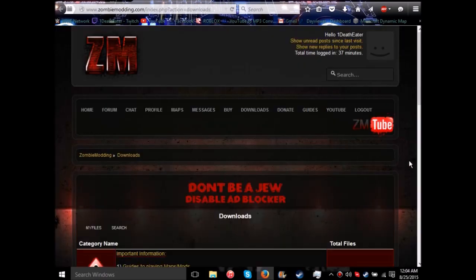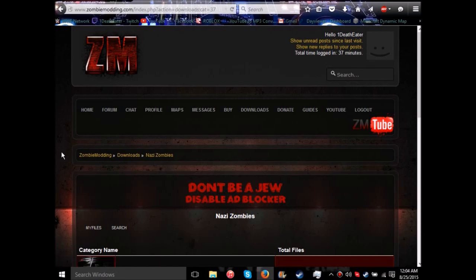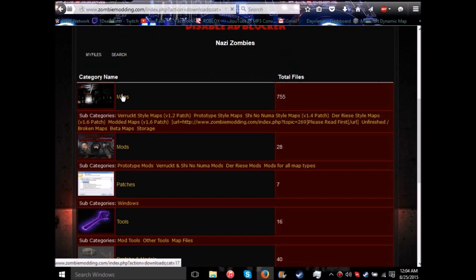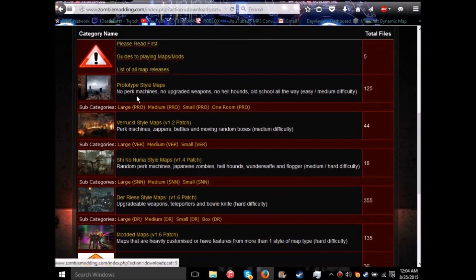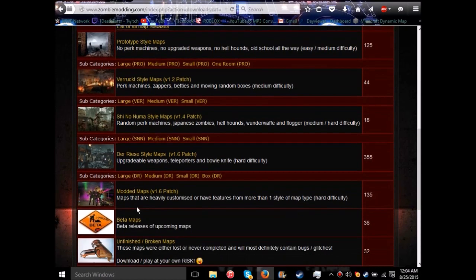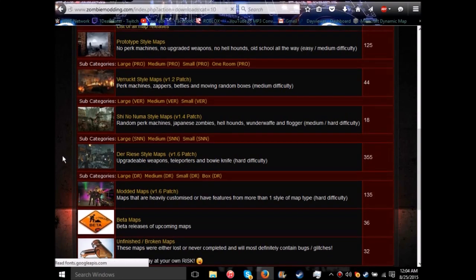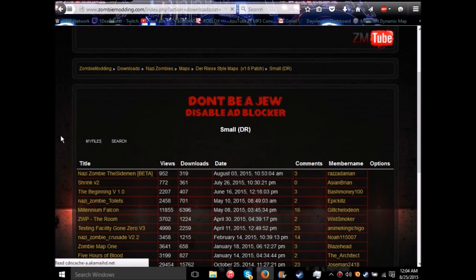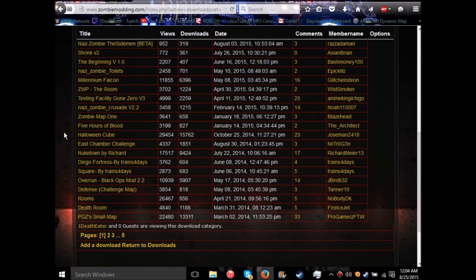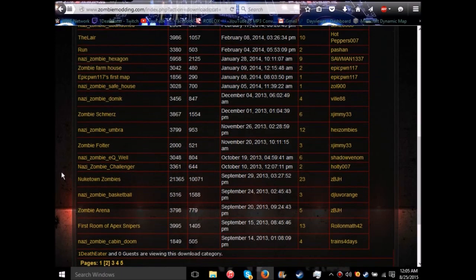You'd want to get a map. Go to the Nazi Zombies Call of Duty 5 section on the site, because that's what this how-to is for. Under Maps, you can find whatever type of map you want — Prototype, Varact, Shinonuma, Durese, Modded Maps, Beta Maps, Unfinished, or Broken. I'm going to use Durese as an example — specifically Nuketown Zombies, which is the one I downloaded.